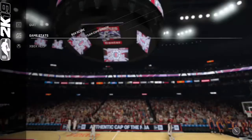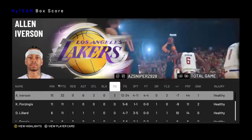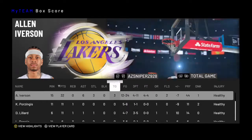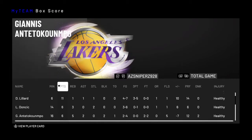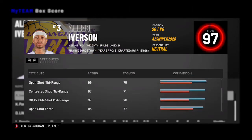Corey Maggette did have 20 points, but Allen Iverson with 32 points and 6 assists on 12 for 24 shooting from the field — 50%, not too bad. He did hit quite a lot of mid-range shots, which is his bread and butter. A lot of mid-range is what you're gonna get from Allen Iverson.